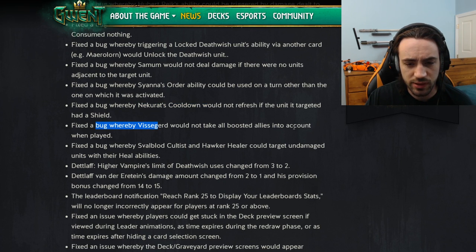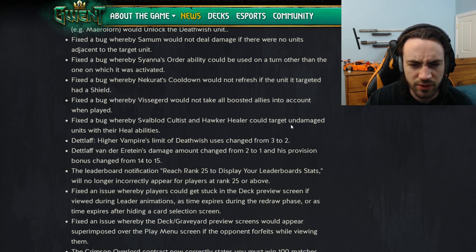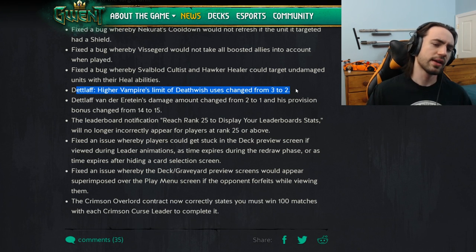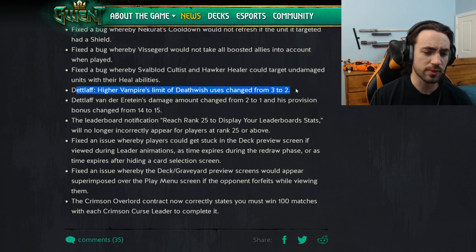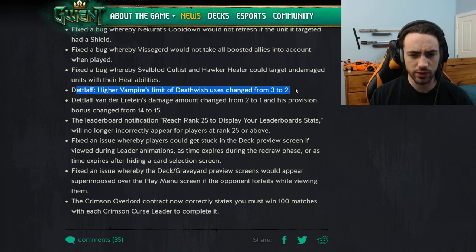Nekrat's cooldown would not refresh if the unit's target had a shield. Bow where Busy Guard would not take all boosted allies into account — these are good bug fixes. Blood Cultists and Hawker Healer could target undamaged units — also fixed. Now here's the meat of the hotfix: Higher Vampire's limit of death wishes changed from three to two. This card is similar to Ruin — if you eat the card it respawns itself, up to three times, so it was worth up to 20 value for 10 provisions. The counterplay was a lock or banish effect like Bomb or Regis Bloodless.